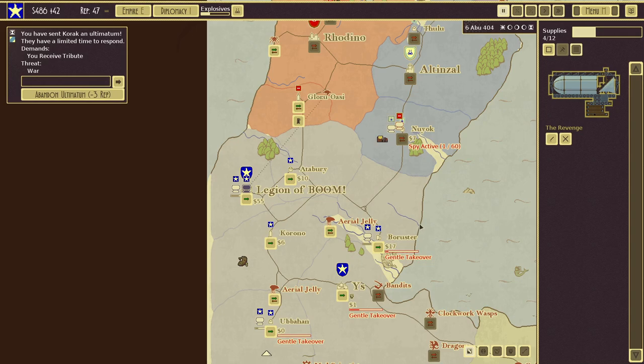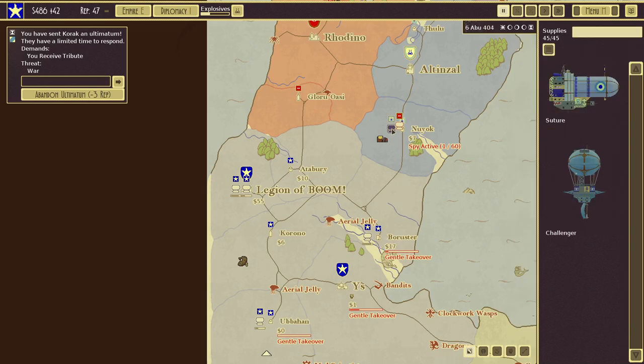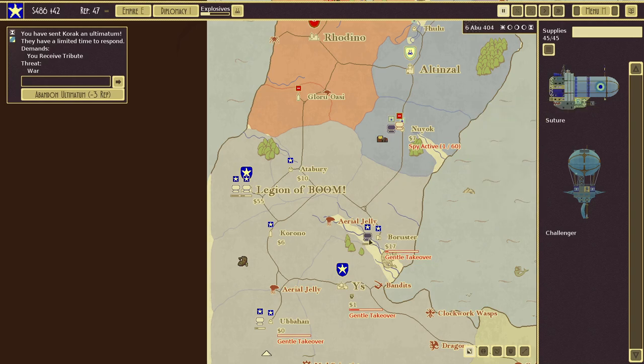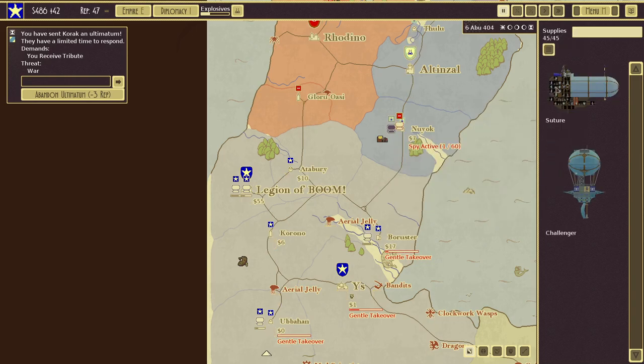The Turtle Doves are pretty easy and the Revenge will make pretty short work of them. In the meantime, our spy is active in New York. Looking at their ships, their service ceiling is 213 — pretty high — but still lower than the Boomer's ceiling of 287, so I think we can take them very easily.